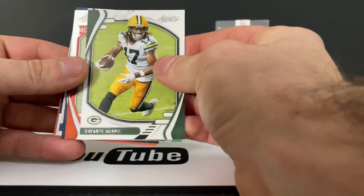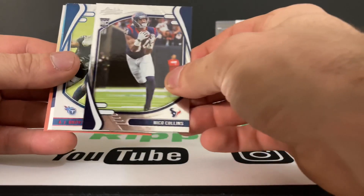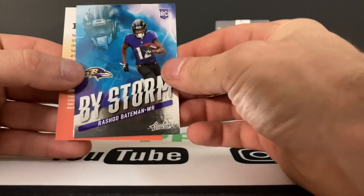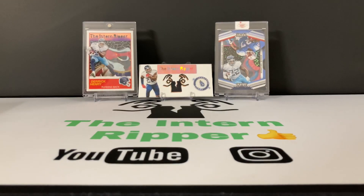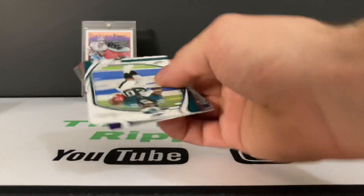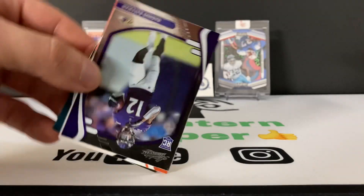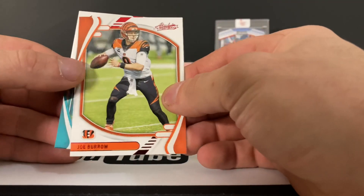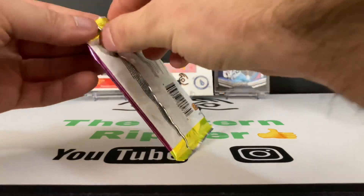Davante Adams. Demetrik Felton, Nico Collins, Adrie Brown, and Byson Rashad Bateman. Miles Sanders, Calvin Ridley, Rashad Bateman, Joe Burrow, and a Jaylen Waddle. Alright, one final blaster pack.